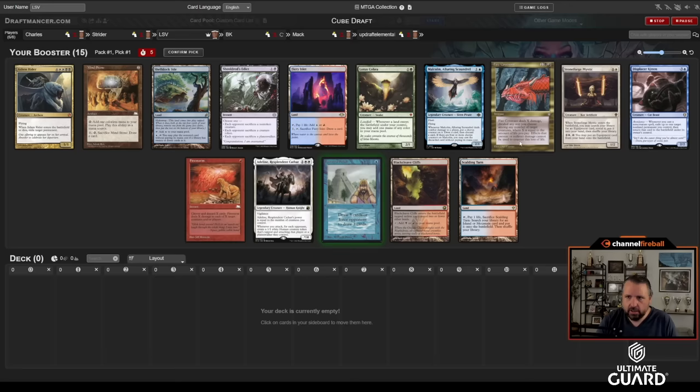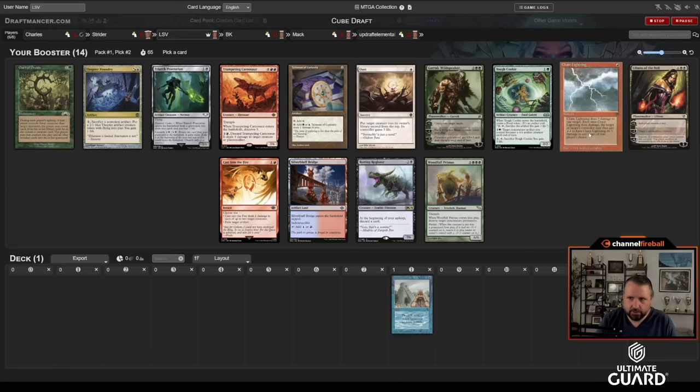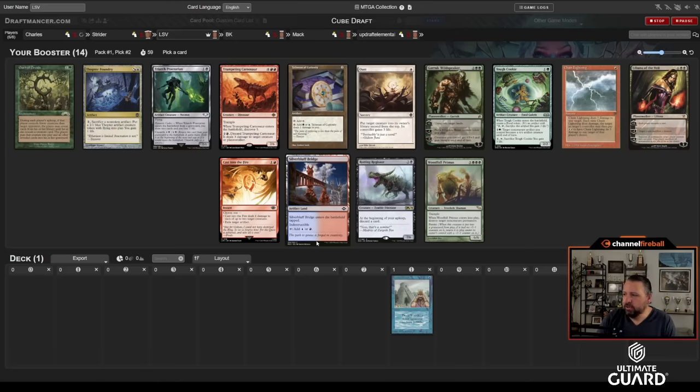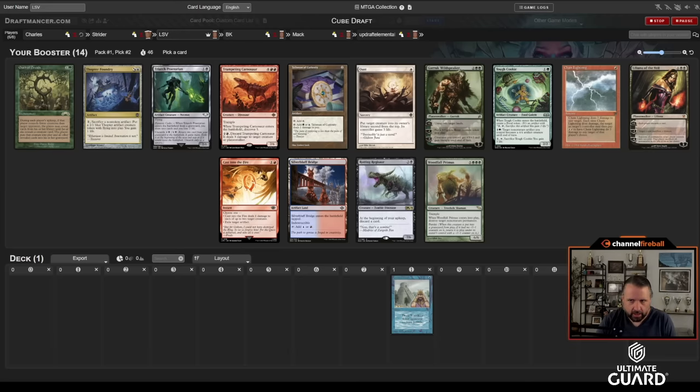Tarn, Covenant, Mystic, Adeline, Shelldock — so maybe I get Displacer Kitten back. We take those, and second pick I think I'm taking Chain Lightning. It's basically the perfect card to go with Ancestral, because Ancestral draws you a ton of cards and all you want to do is convert those cards into interaction. The best way to leverage Ancestral is cards like Chain Lightning, Oust, or Memory Lapse. I would take Memory Lapse over Chain Lightning if one were offered, but I'm going to take Chain Lightning.